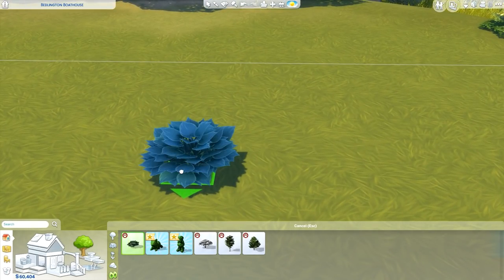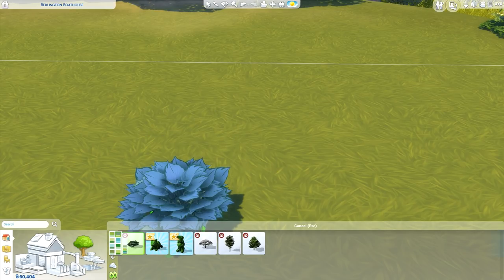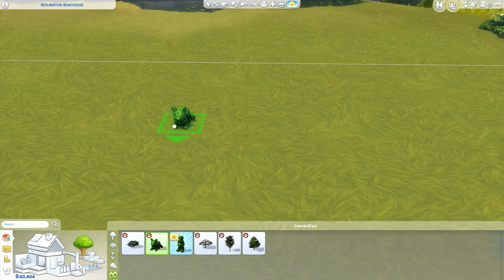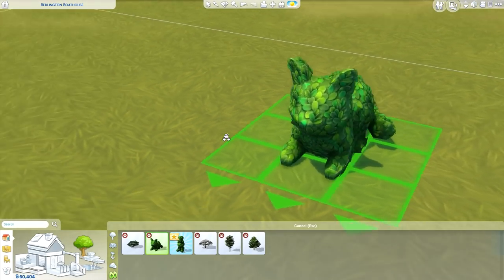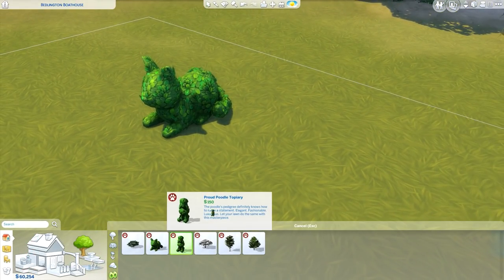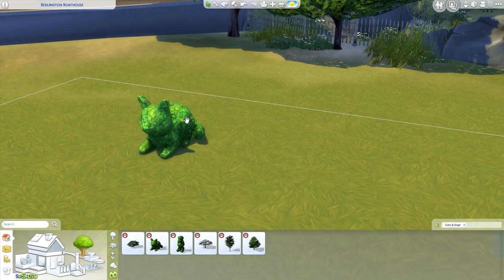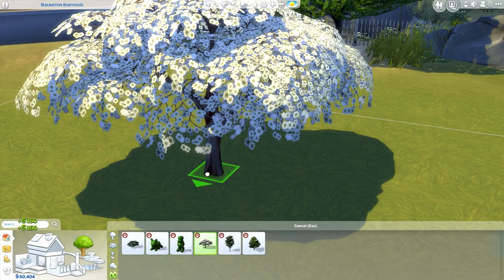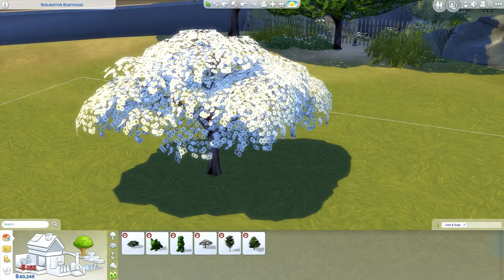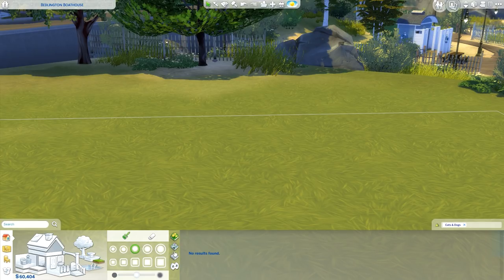Next is a little succulent or cacti-type plant — very cute with so many colors. Then we have a cat topiary — it's so little, but you can size it up. And of course we have the Proud Poodle topiary as well. They actually look pretty good when sized up. Oh wait — can we also size down objects? Yes! I'm really excited all of a sudden! I'm pretty sure we've looked at everything — let me double check.